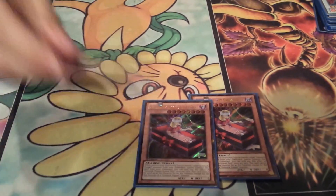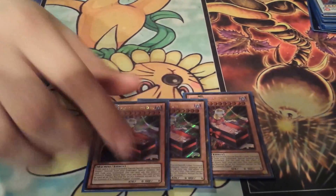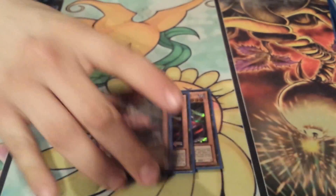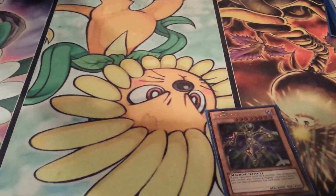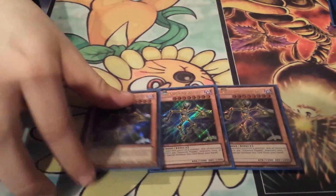Three Necrodols - it's basically the core of the deck. Special summon it by banishing another Gimmick Puppet from your graveyard. It makes almost every Xyzed play valid. Three Magnadols - it's Cyber Dragon if you only control Gimmick Puppets or no Gimmick Puppets.